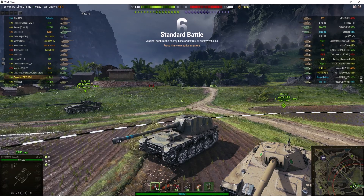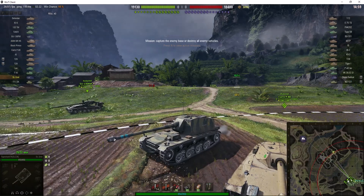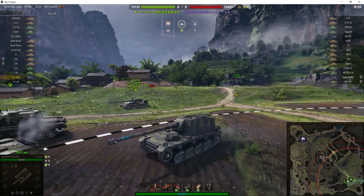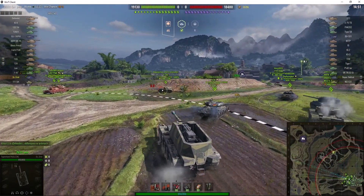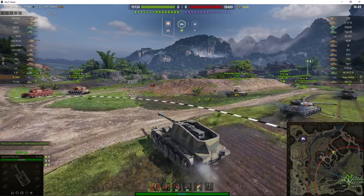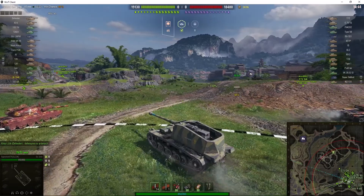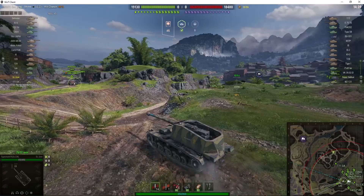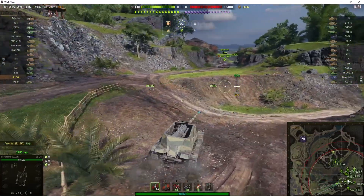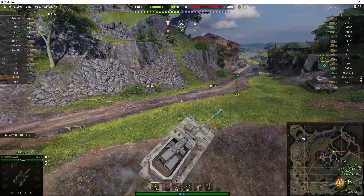It's located on the south spawn of Pearl River and it's under the command of Tiger Shark TR. Game started. This is the terrible tank destroyer — a lot of people find it very difficult to play because you only get 15 rounds in total. So you have to make the best use of those 15 rounds if you're going to pick the top gun, which is the 128mm, capable of 490 alpha.